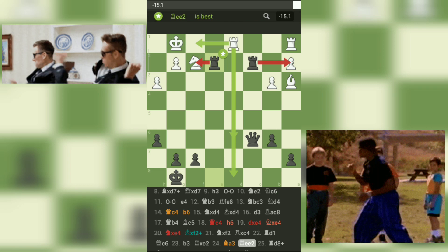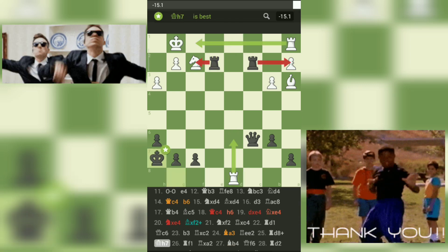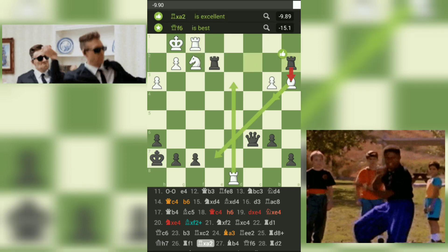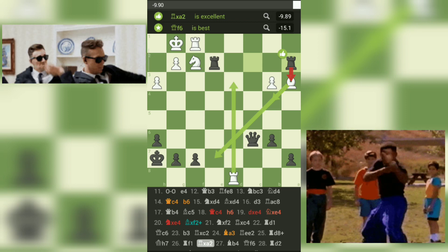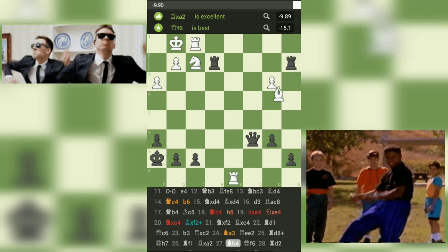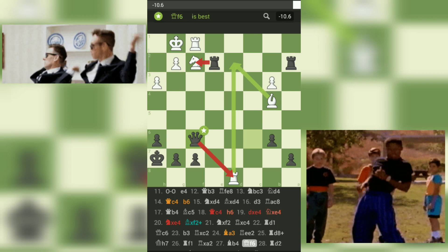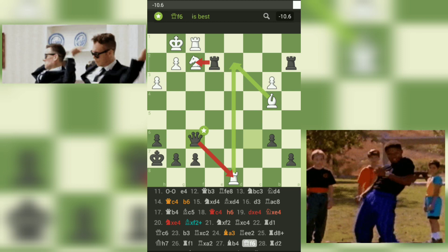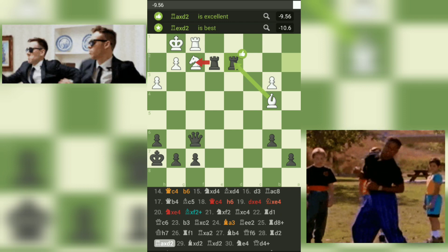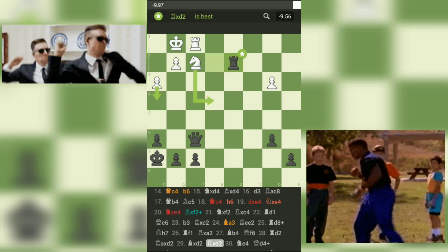Move 25: Rd8-Kh7. Black moves their king to safety and prepares to bring their rook to the h-file. Move 26: Rf1-Rxa2. Black wants to create more pressure on the queen's side and put their rook on an active square. Move 27: Bb4-Qf6. Black puts pressure on the f2 pawn and creates a double attack on it. Move 28: Rd2-Raxd2. Black trades off the rooks and secures their advantage with a material lead. Move 29: Bxd2-Rxd2. Black continues to improve their position and secures their advantage.